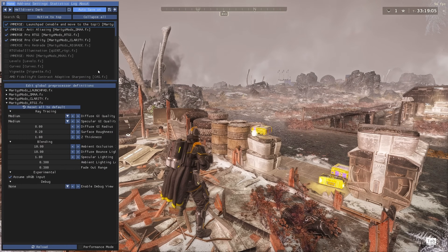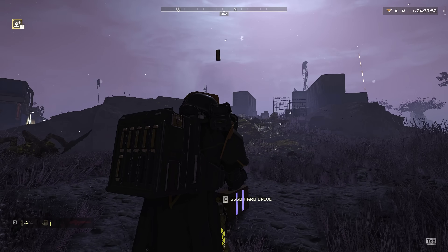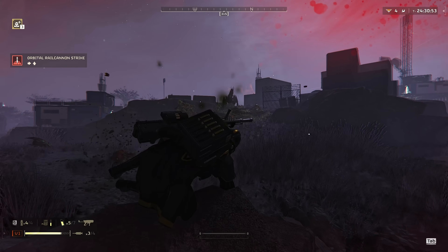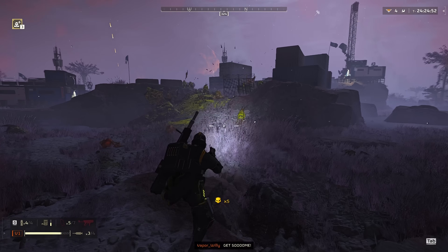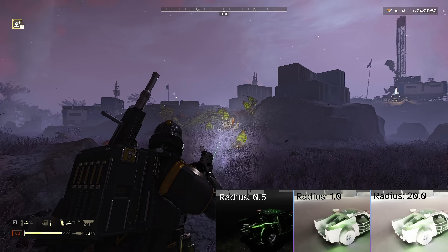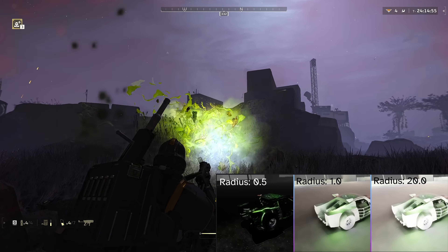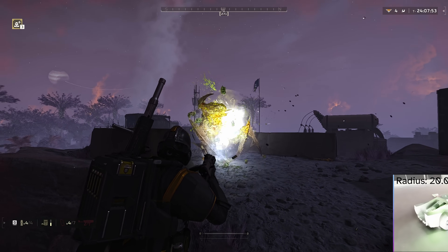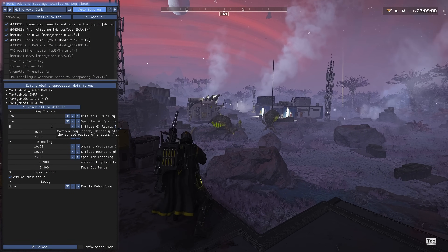First, turn down diffuse and specular GI quality. There's a substantial performance difference between quality levels, but not a very big difference in quality. If you flip between low and ultra, you'll notice slightly better ambient occlusion around small objects near larger ones, but you'll also see your frame rate cut in half — so just turn this down to low. The diffuse GI radius setting determines the distance at which objects can influence each other's lighting. Lower values like 1 or 2 create an effect similar to MXAO, while larger values above 12 can incorrectly spread darkness and bounce lighting too far. Set this one to 10.